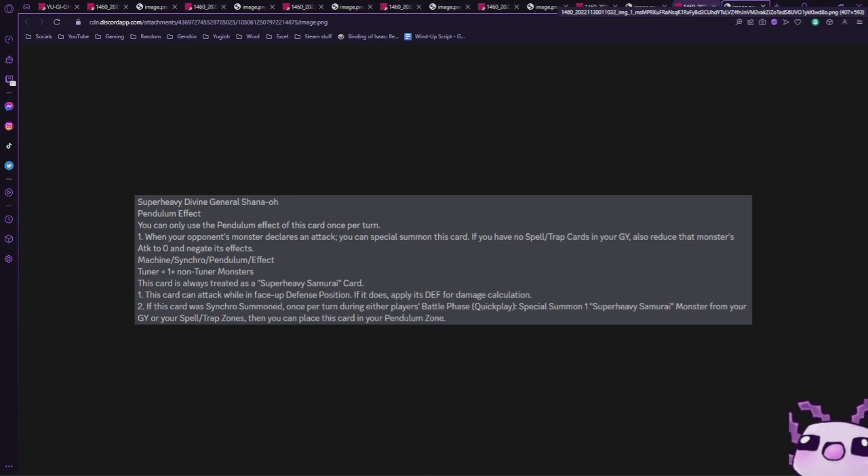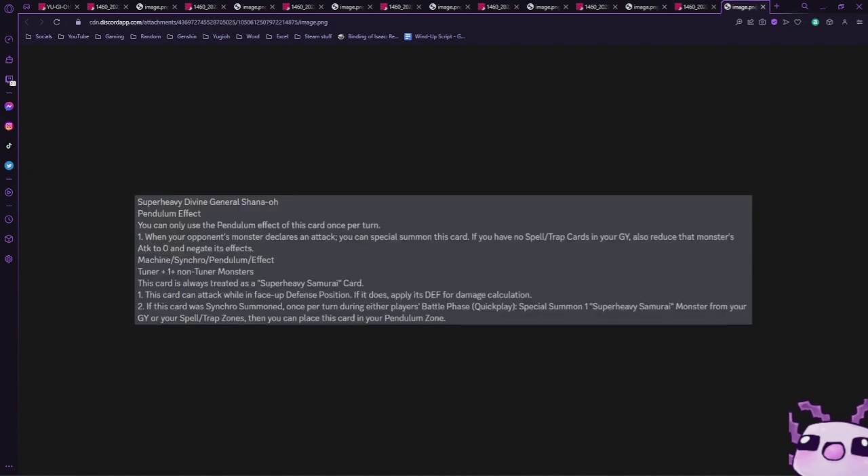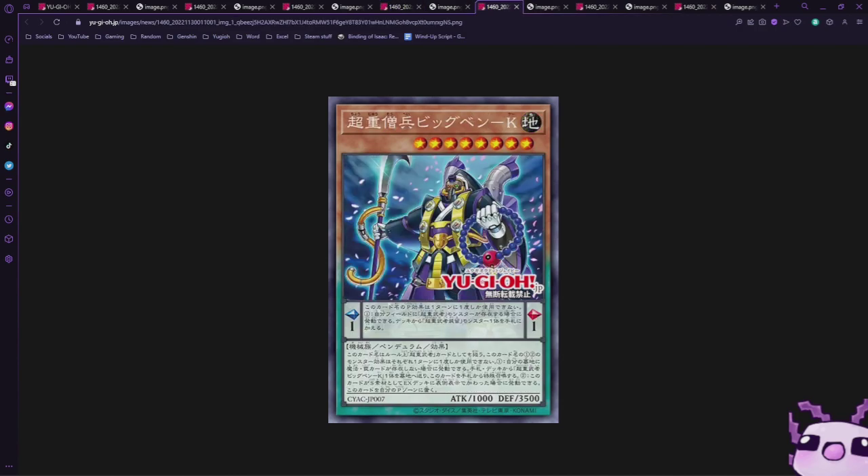Finally we have Divine General Shano — a level eight Dark machine pendulum synchro with a scale of one. Its pendulum effect triggers when your opponent declares an attack: you can special summon this card if you have no spell or trap cards in your graveyard, reduce that monster's attack to zero, and it gains that effect. It requires one tuner and one or more non-tuners — also generic for a level eight. Attacking in defense position gives it a whopping 2500 attack. Once per turn during the battle phase as a quick effect, special summon one Super Heavy Samurai monster from your graveyard or spell-trap card zone, then place this card in the pendulum zone. I can see where they're going with Super Heavy Samurais — this is a very decent wave of support.